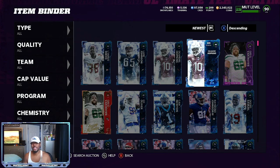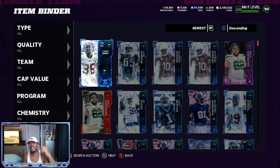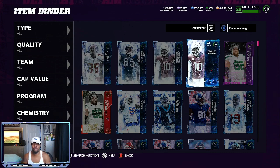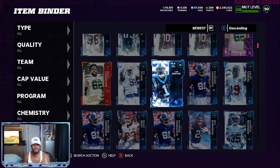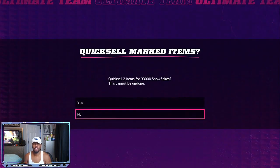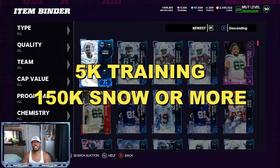I also went through last night and sniped some 93 overalls for about $126,000 to $129,000 coins. I got these 93s for sets — I can get the new Richard Sherman that drops. I have six of the 93s total, and I also have five or six of the 89s. Everything else I can quick sell for snow. We're going to grab an 89, grab an 85, and try to get back over 100,000 snow. That'll put us at 109,000 snow. What you want for this method is 5,000 training and 150,000 snow or more.